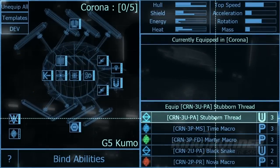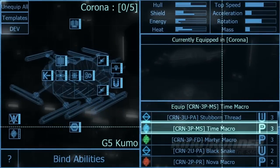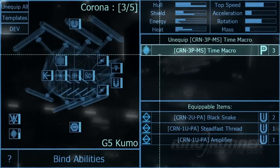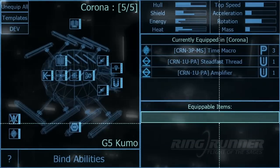Finally, we come to the corona node, which is the only node that is not ship specific. The choices you make here are equipped directly into your brain, so be prudent. Just like in any other nodes, there are items containing both active and passive abilities. Together, they're what make you a sage.